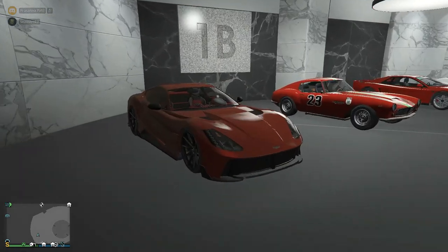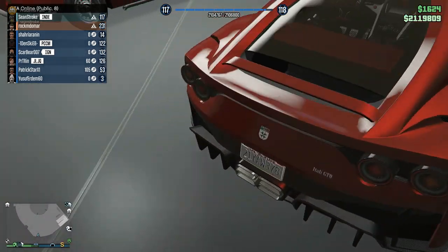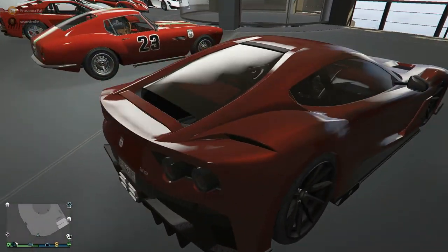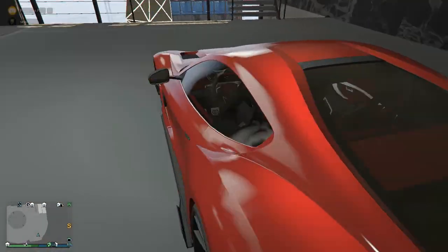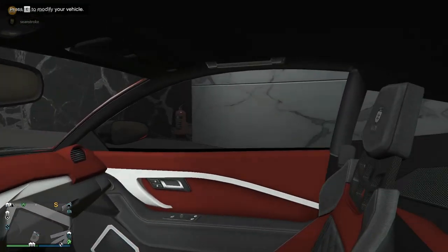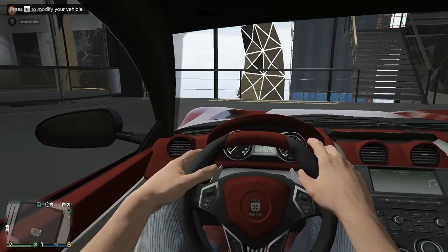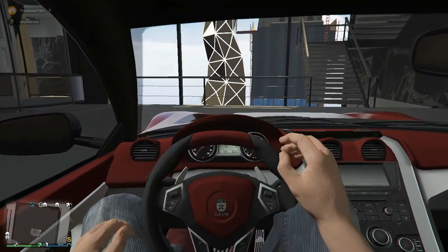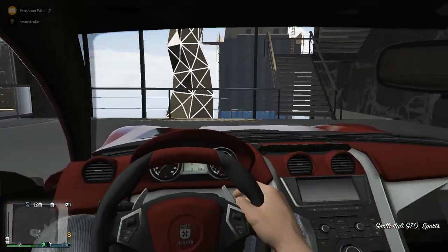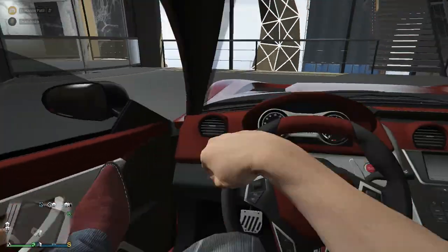The theme for Garage 1B is Ferrari. The first car outside is the Grotti Itali GTO, based on the Ferrari 812. The design is truly spectacular — the handling, top speed, and taillights are amazing. With the red and gray interior finish it looks stunning. The Grottis are basically the Ferraris in GTA Online. This was my daily driver about a month back; nowadays my daily driver is the Oppressor Mk2 like everyone else.